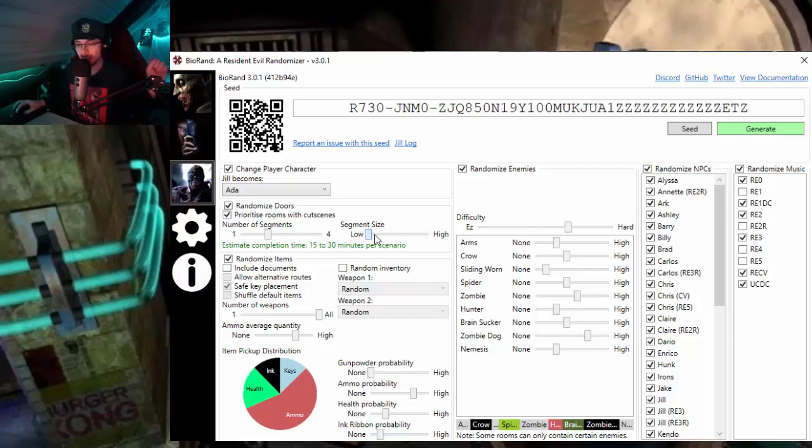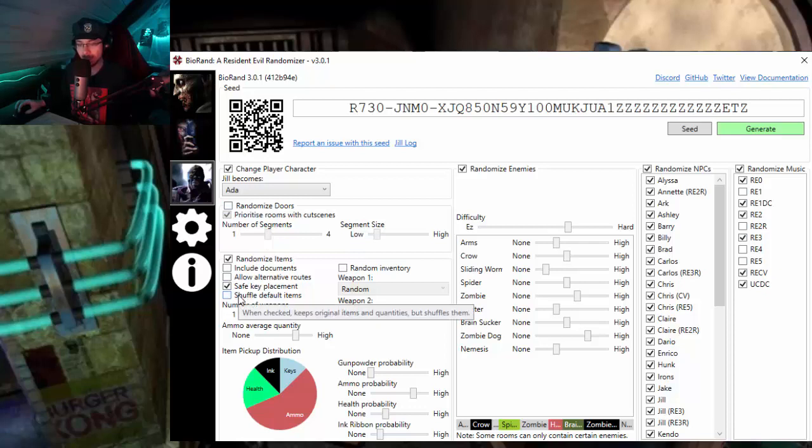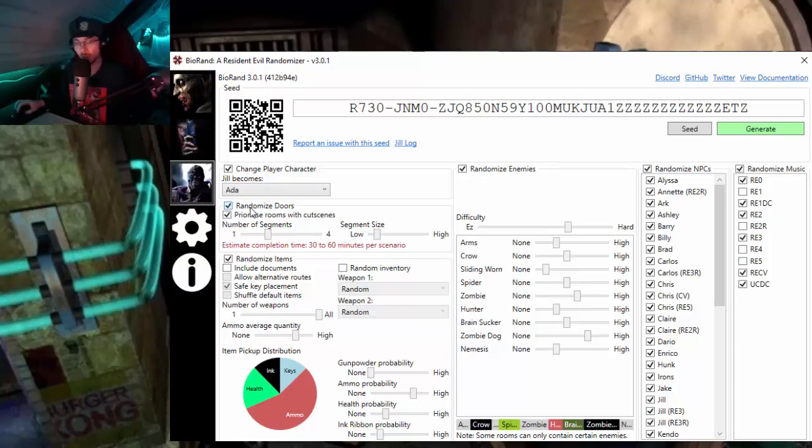For the beginning we'll probably start with the lowest setting, maybe 30 to 60 minutes or 2 to 3 hours — we'll see. You can randomize items, randomize documents, allow alternative routes, enable safe key placement, and shuffle default items. When shuffle default items is checked, it keeps the original items and quantities but shuffles them around. You can't do that with door randomization though, because some rooms just completely don't appear and you might have items there.